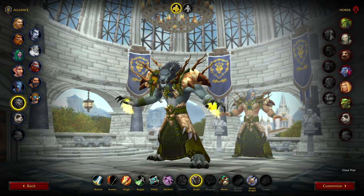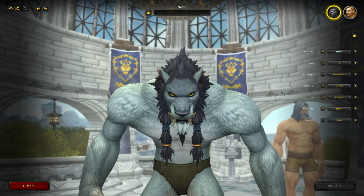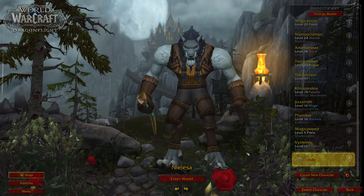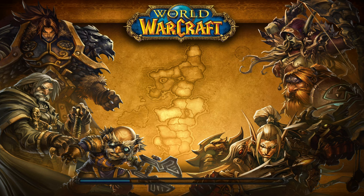So we're going to take our worgen — randomize — and we're going to choose Gilneas City and load into Gilneas.